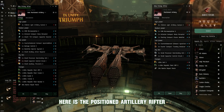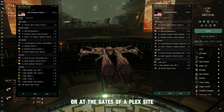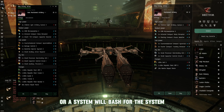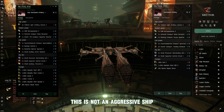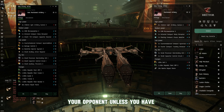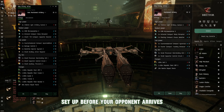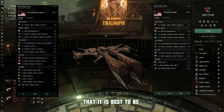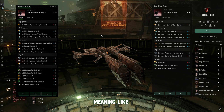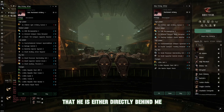Let's get into the next build: the positional artillery Rifter. In factional warfare we're usually engaging at plex sites, at plex gates, at jump gates, or at a hub or system bash. This positional artillery build means you should be positioned before your opponent — this is not an aggressive ship, so don't aggress unless you have good kiting ability. The ship should be inside the plex setup before your opponent arrives so you can lock and deal damage. For Minmatar projectile weapons it is best to point the Rifter directly at your opponent.